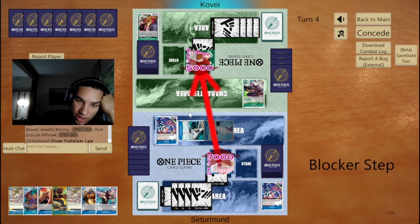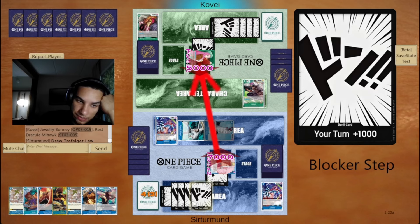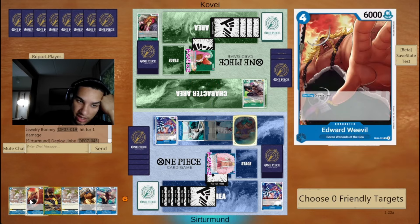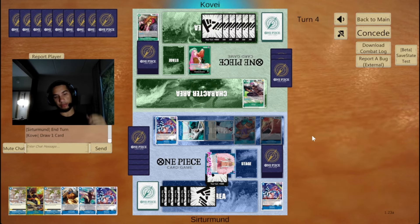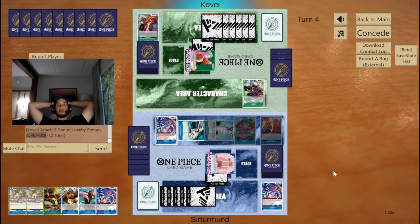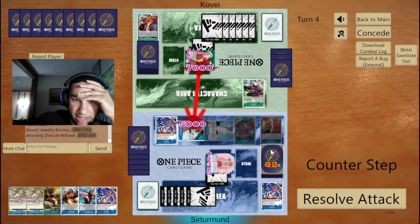Opponent has to block it or give me two cards here. They don't want to go down to three. Oh, they went down to three — never mind, I guess they don't care. We'll go like this and just draw. We have the Gravity Blades now to start dealing with their stuff and we are at nine done, so this is the perfect time to go Gravity Blade. If they play Basil Hawkins, we can still deal with it.